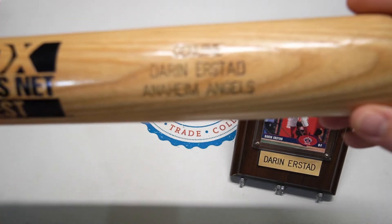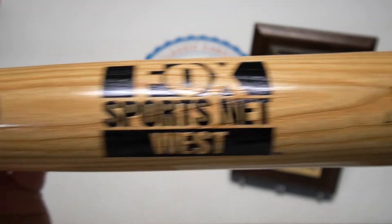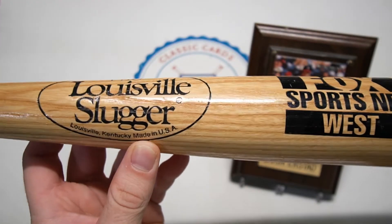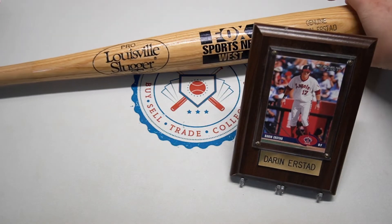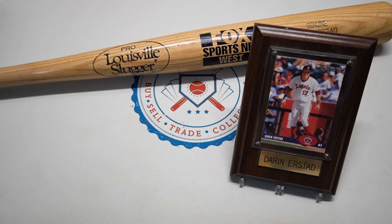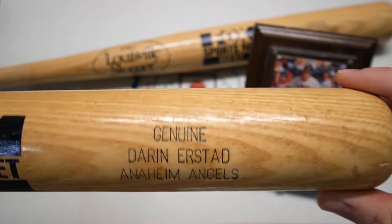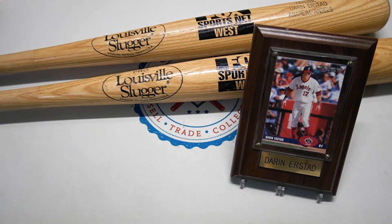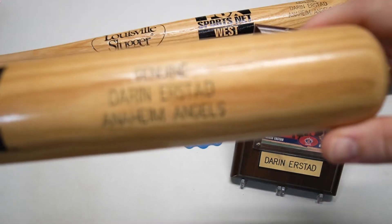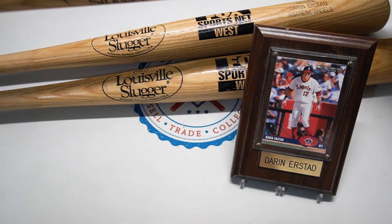We have three — not one but three — 'genuine' Darin Erstad bats. This was a promotion from Louisville Slugger, and you can see Fox Sports West on them — it was a promotion at a spring training game. My aunt and uncle attended that game and got some bats; they recently moved so I've been getting some Angels goodies. Look at that — all genuine Darin Erstad Anaheim Angels bats, with a gloss finish up to the handle, which is pretty interesting.